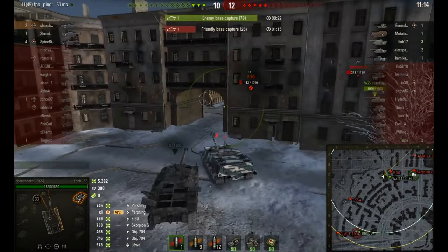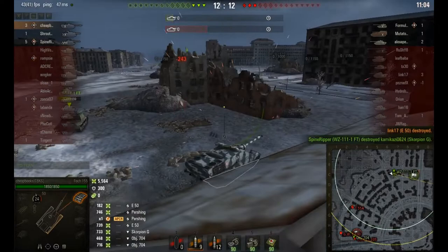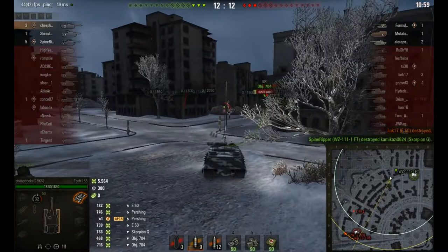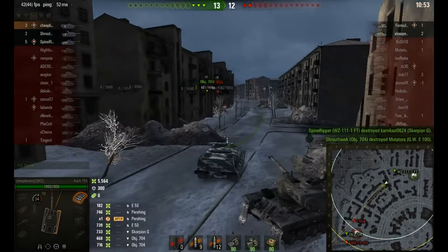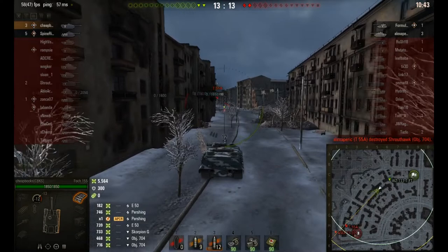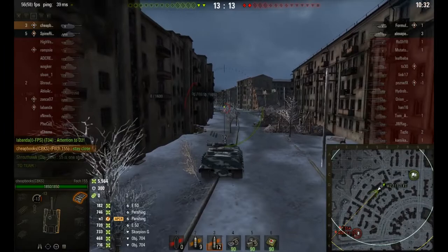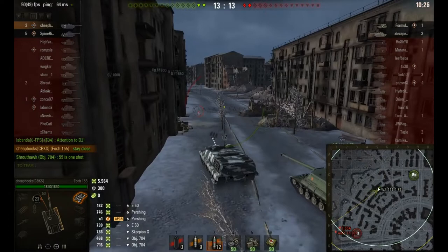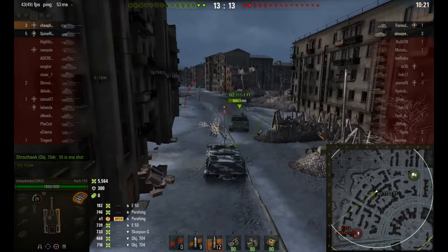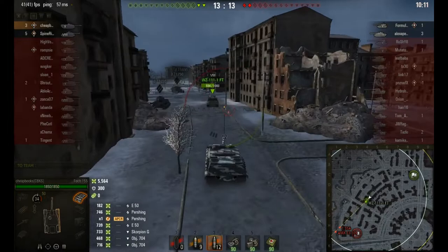I'm going to pursue this E50, line up the shot, and take him out of the game. The score is 11 to 12, then 12 to 12. The WZ and I are the last two after the Object 704 gets taken out, and we're up against a T-55A and an AMX 13-105. We've got the guns; they've got the mobility — I was a little worried. So I made sure the WZ followed me, especially because I have a long reload. I allowed him to go in front since he reloads faster. I want the enemy to spot him and pounce on him, then I'll surprise the enemy with three rounds up the rear.